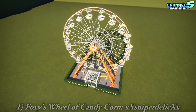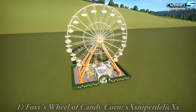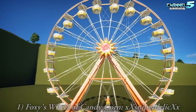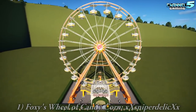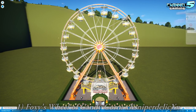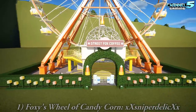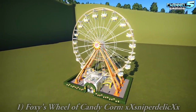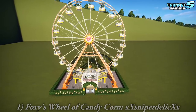First up is Foxy's Wheel of Candy Corn. We've got a Foxy Ferris wheel. That's cool, very nice. So yeah, we asked people to make us shops, ride skins, scenery — everything for Fairground Farms. I like the green around it. I like the candy corn. The orange and green, very vibrant, popping colors. I think it's a really nice Fairground piece.